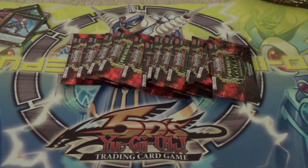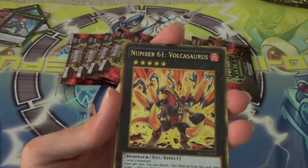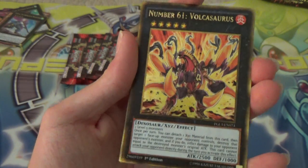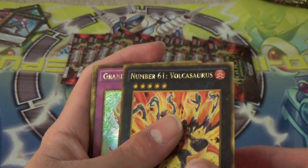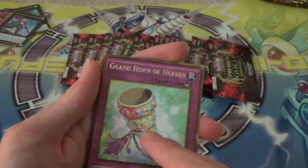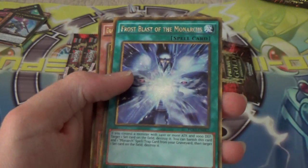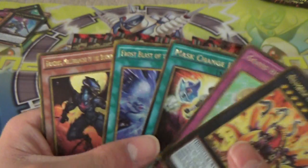Number 61, Volcasaurus — that's epic. I think they did this before, it's a reprint. I already have this guy, I think he's in one of my decks. Grand Horn of Heaven. It's awesome to have him again. Mask Change 2. Frost Blast of the Monarchs. And a Burning Abyss guy.